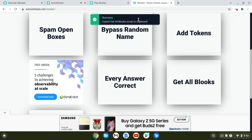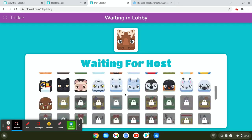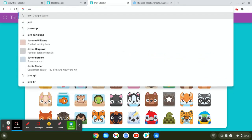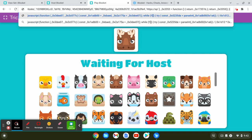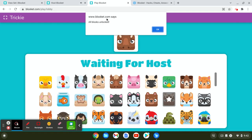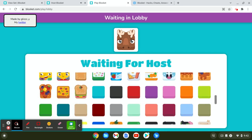It'll say that it's copied, and now you want to go to where you joined. You want to go to the search bar, delete all of that, type in JavaScript and then the semicolon, the two dots, and then you want to hit Ctrl+V or paste, and all that fancy stuff should pop up. And then when you hit enter, it should say www.blookit.com says all blooks unlocked — hit OK, and now you have all of them.